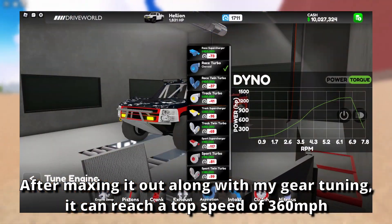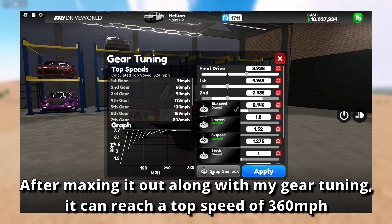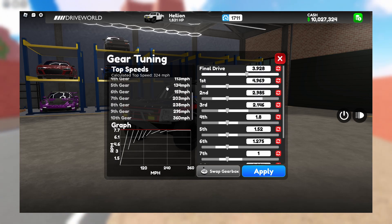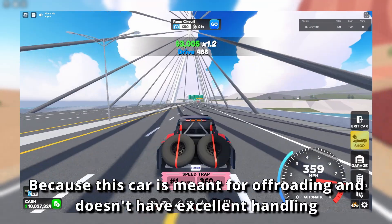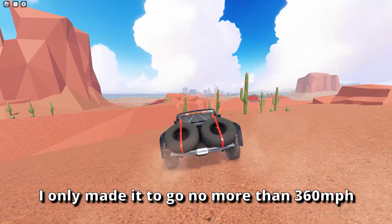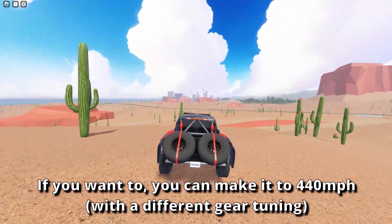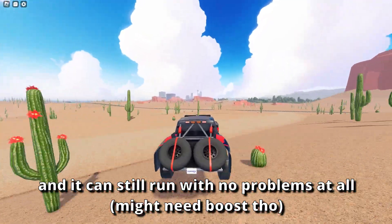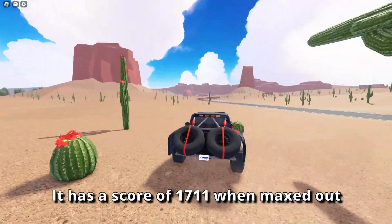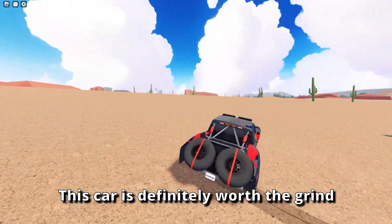After maxing it out along with my gear tuning, it can reach a top speed of 360 mph and still has an insane launch and acceleration. Because this car is meant for off-roading and doesn't have excellent handling, I only tuned it to go no more than 360 mph. If you want to, you can push it to 440 mph and it can still run with no problems at all. It has a score of 1711 when maxed out. This car is definitely worth the grind.